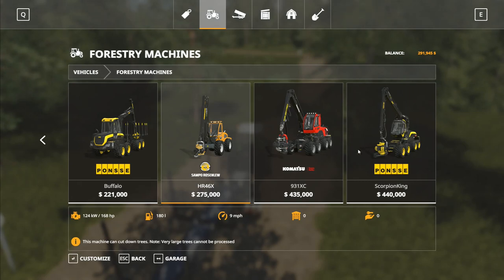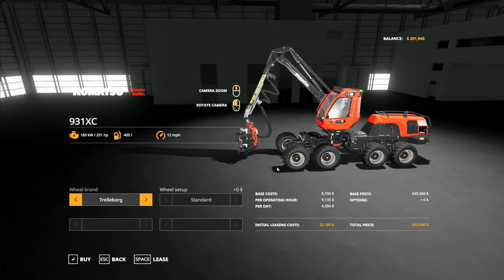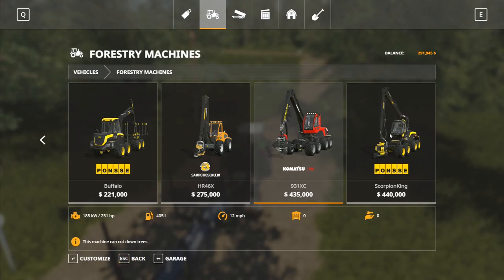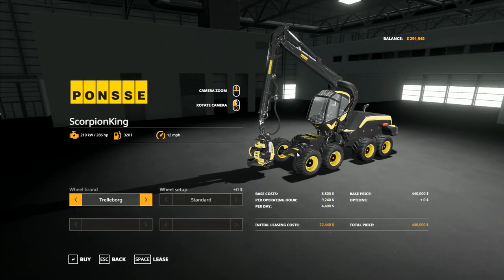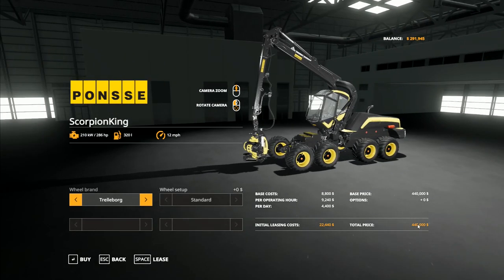These two, there's not a lot of difference between them. My personal preference is for the Ponzi Scorpion, and I have found that the Scorpion is able to reach further down a bank than the other one when I've been using them previously. It's also got a longer reach. It doesn't actually say what the reach is, but the Scorpion's got a longer reach and I definitely consider the 5,000 difference worth it. When you're spending nearly half a million dollars, it's definitely worth spending the extra five grand.